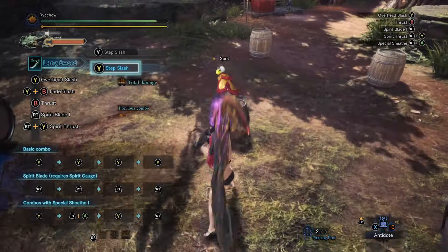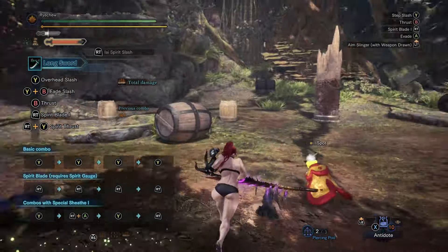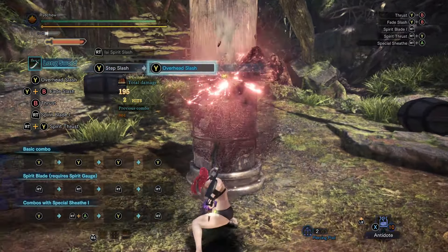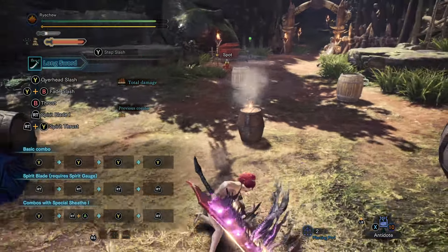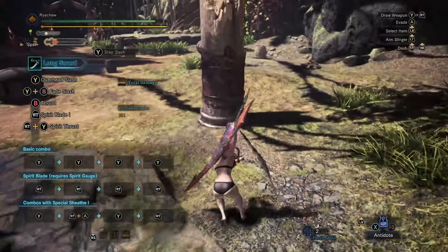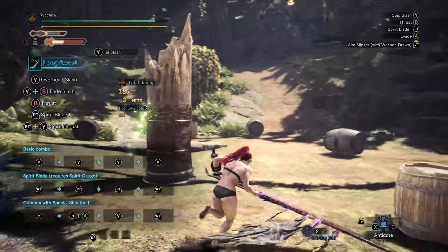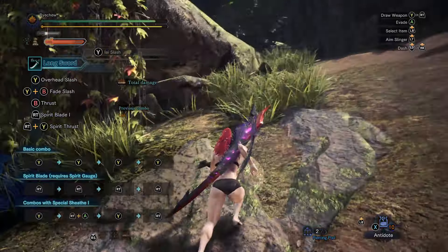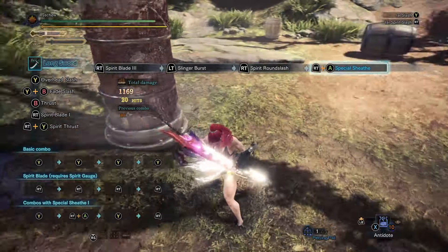The Iai Spirit Slash, which I perform here, is a counter attack. You use it to counter the monster's attack. If you do not successfully complete the counter, it uses up a Spirit Gauge level. The Iai Slash constantly recharges your Spirit Gauge and if you can time it right you can counter minor attacks such as the little bump that Nergigante gives you. First perform the special sheath and position yourself well enough so that when you have an opportunity it connects with the monster to regen your Spirit Gauge.